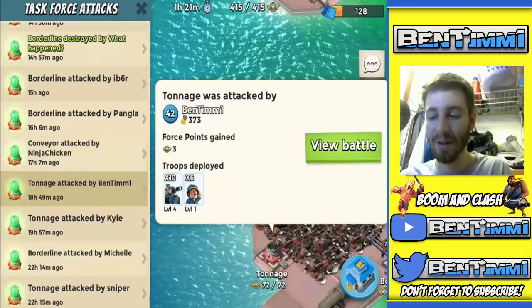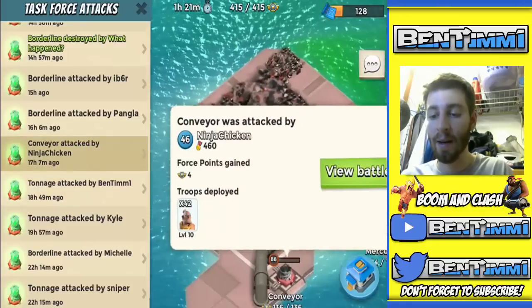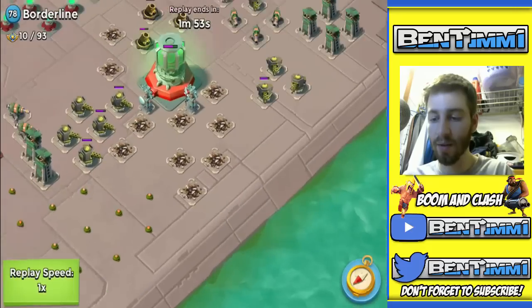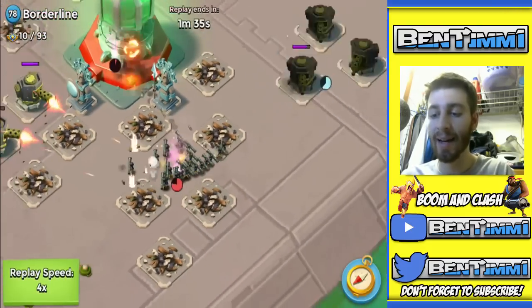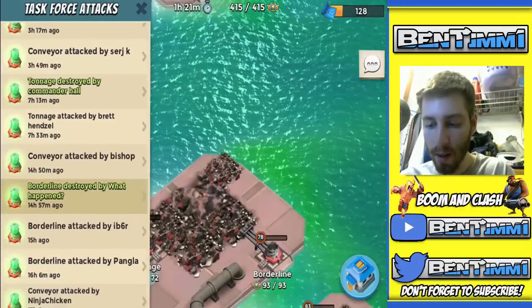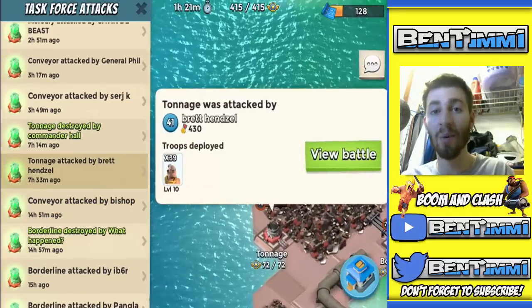I got two task force points. Then we got Conveyor attacked again, Borderline attacked by Pangla, some more Borderline. The kill shot on Borderline was actually a nice one — we had heavies and zookas. He's using all zookas taking down that power core, which pretty much ends the raid. Then we got another Conveyor attack, and Tonnage goes down by warriors.